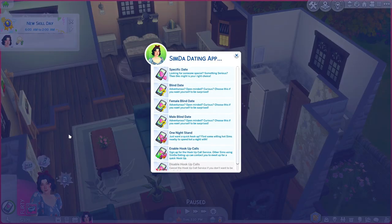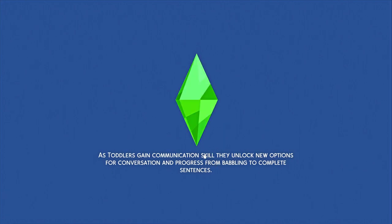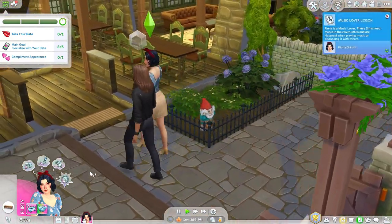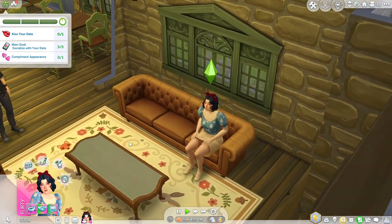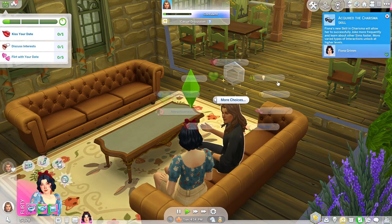We can't welcome the welcome wagon, so we're just going to roll the dice and go with it. The creator said we can follow the original 10 generation legacy rules loosely. We can't welcome strangers, but I am making this a strict matriarchy — so the eldest daughter will be the heir, fitting for a Disney Princess challenge. We also don't have to stay on the same lot for the entire challenge, which I like given how many worlds there are now.